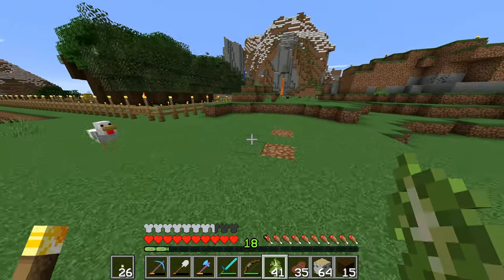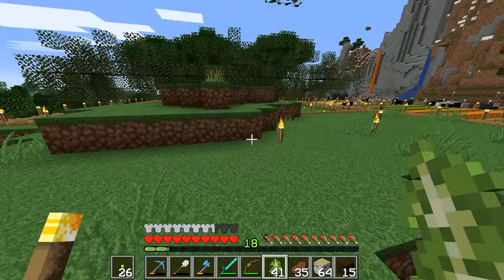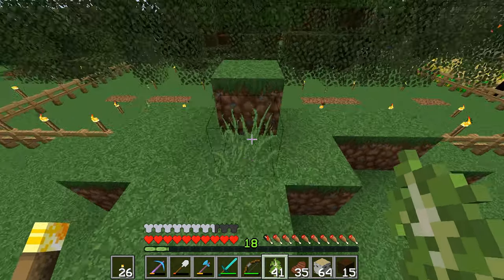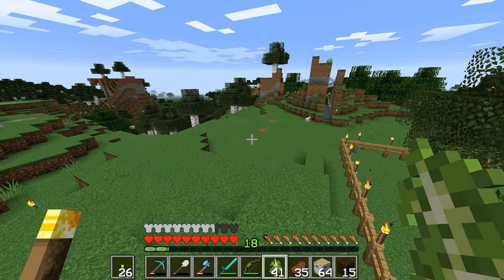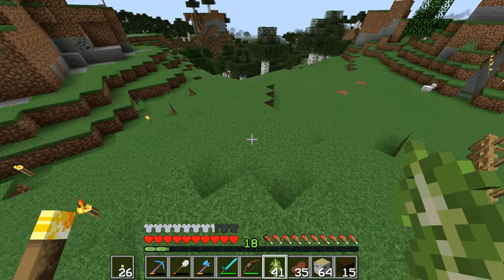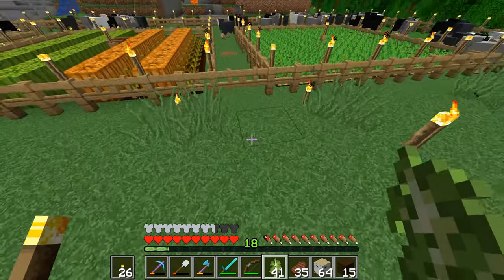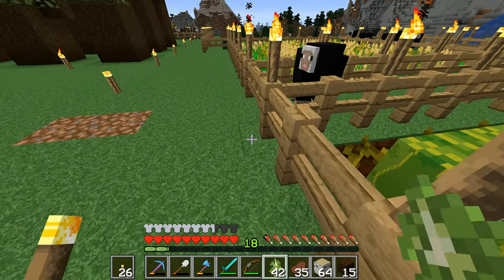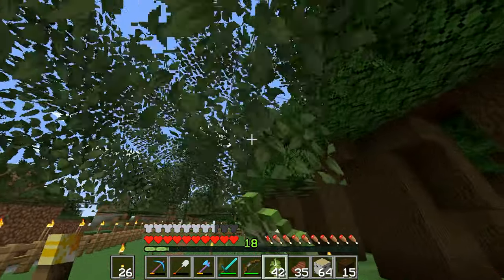Nothing else appears to be here. I'm not taking out another birch tree because I want to see how many we end up with. I know I picked up four birch saplings that didn't grow yet, so those are added to our total — but those are just ones that didn't grow. You would hope to get at least one birch sapling per tree that grew and then despawned.